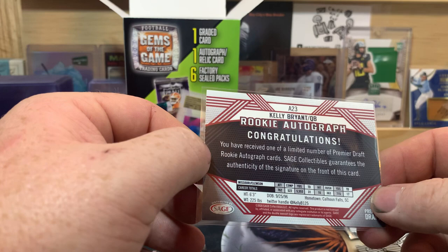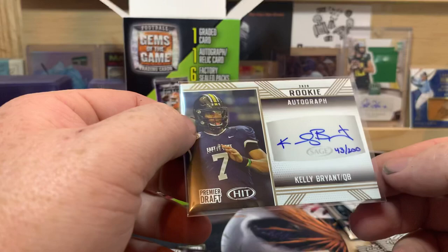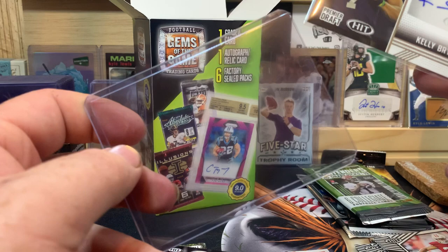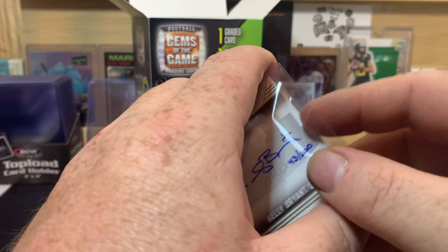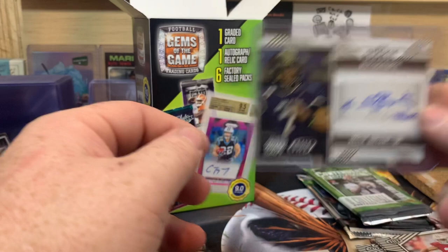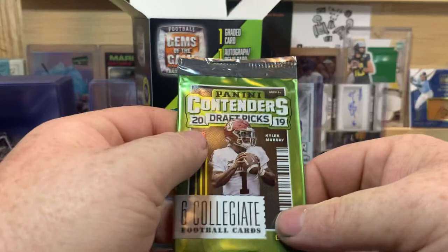Let me sleeve that up. The back says 'Congratulations, you have received one of a limited number of premium draft rookie autograph cards.' Sage Collectibles guarantees authenticity. Kelly Bryant - can't complain about that at all. I really wasn't expecting to get an autograph. I think Hit is kind of like Panini for baseball in that they don't have rights to team logos or team names - let me know in the comments if I'm wrong.